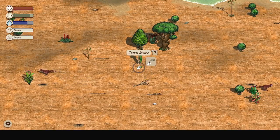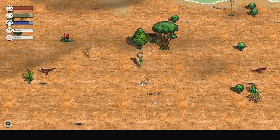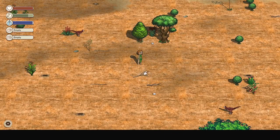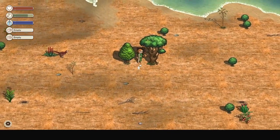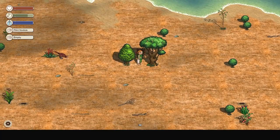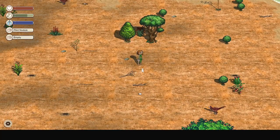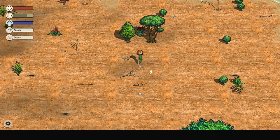Use the sharp stone to cut them up. And we also need flint nodules, which are these egg-looking things. You can't eat them, otherwise you'll break your teeth, and there's no dentist in the game yet.